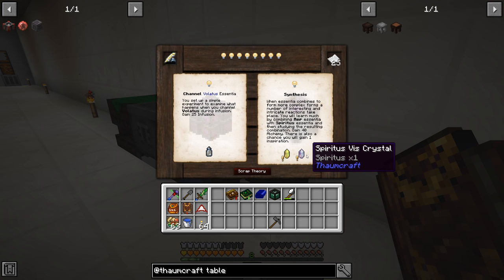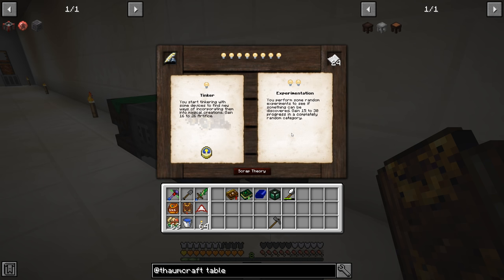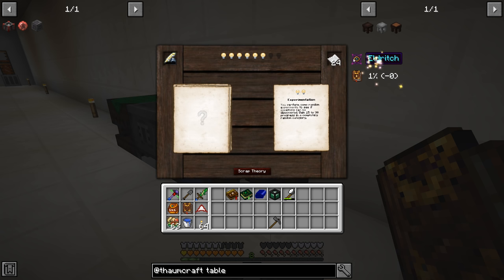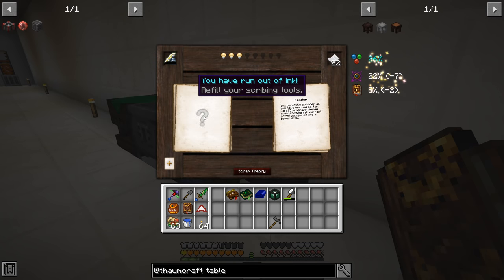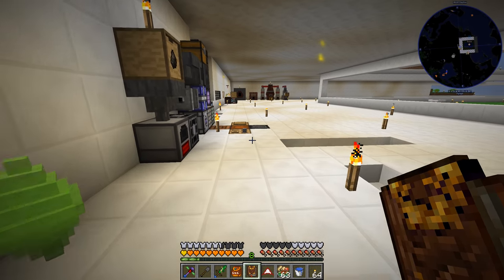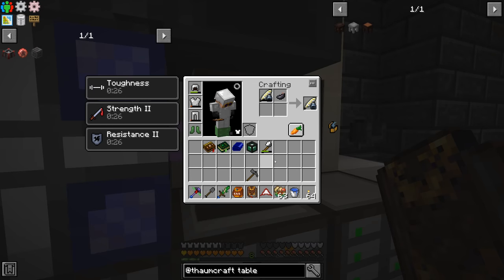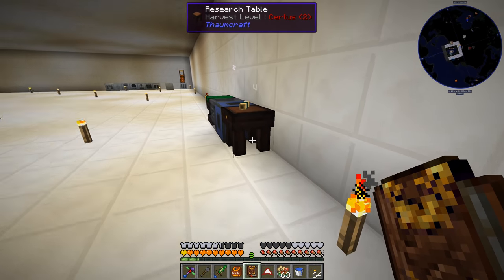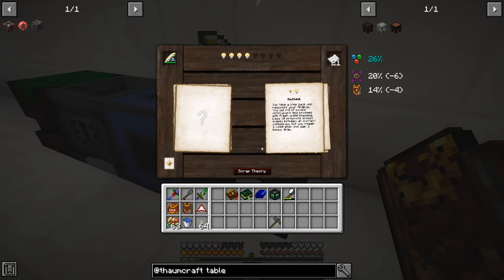If there's no yellow exclamation point, you just need that item in your inventory. Since we don't have air and spirit aspects we'll skip that one and try again. This one wants a clock, or we can do this one to gain in a random category. We're getting some eldritch knowledge and some fundamentals. Keep clicking through until the light bulbs go all the way down and you complete your research. I've run out of ink, so we need to refill the scribing tools.